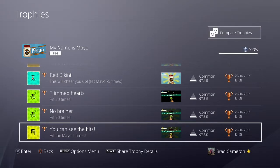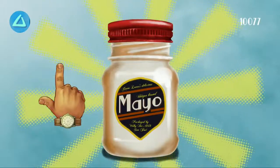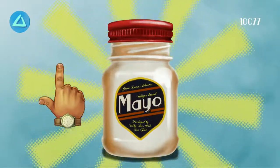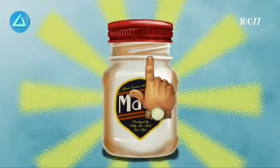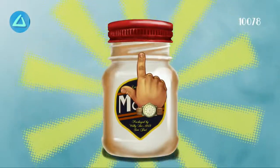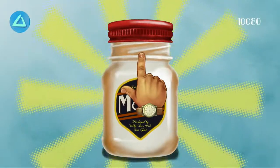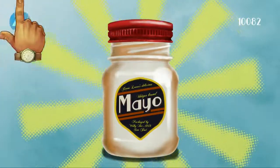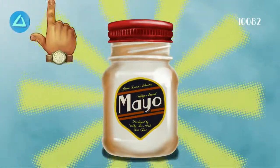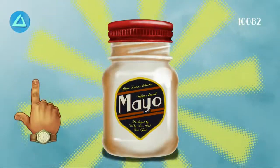The trophy is called 'You Can See the Hips.' What you have to do is load up the game, and you just take your little hand here using the thumbstick, hover over the mayonnaise jar, and use the X button — or A if you're on Xbox — and tap the jar five times. Once you have done this, the trophy will appear in the top left-hand corner of the screen and pop up.